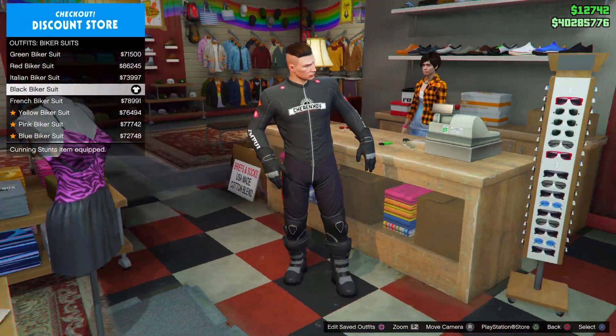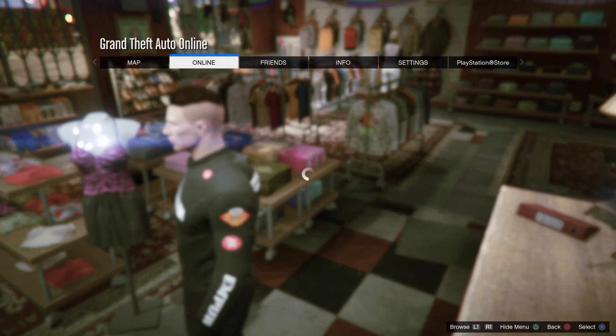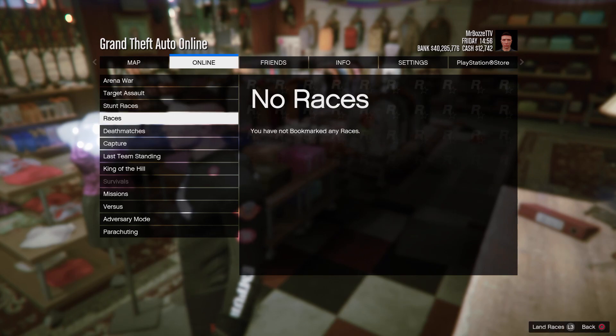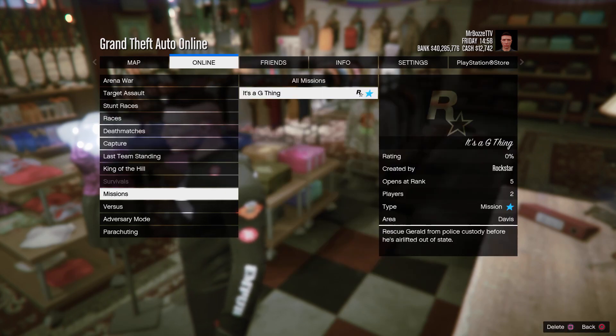Go to the Outfit section, then go to Biker Suits and buy the Black Biker Suit. You also need to have the bookmarked job called 'It's a G Thing' — the link to the job is in the description, so bookmark it. Then restart GTA 5, and once you're back in online press Options, go to Online, Play Job, Bookmarked, then Missions, and start up 'It's a G Thing'.